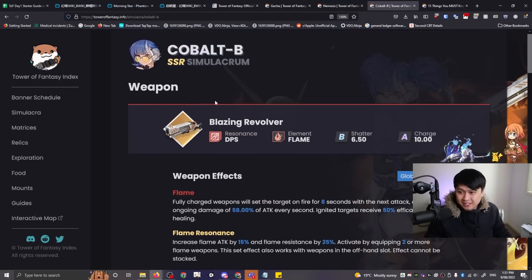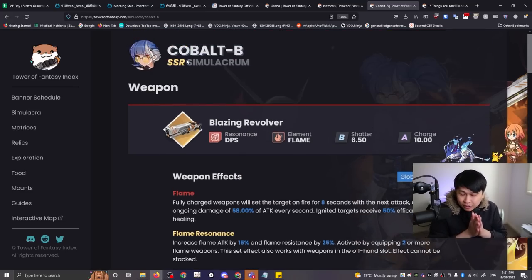What you just saw was essentially Cobalt B being a lot better than she normally was in terms of tier lists or whatever. In this video I want to point out some areas where we have to be really careful, because nobody is doing this on purpose. It's mainly because there is stuff clashing from CN versus the data mines versus what we were seeing in the closed beta tests.